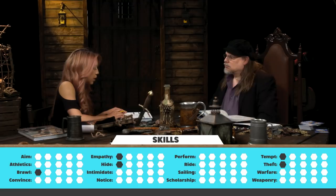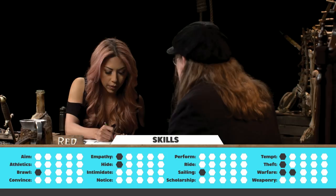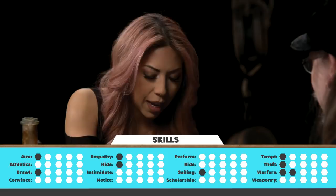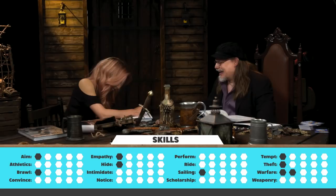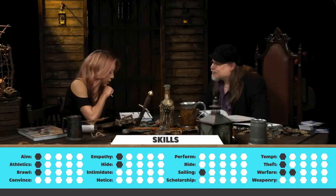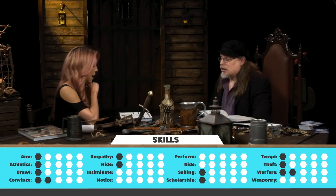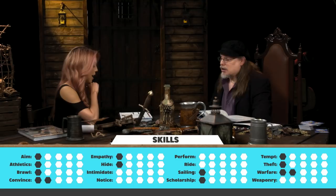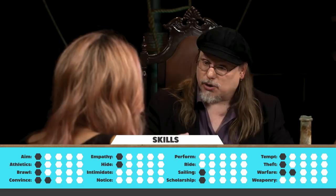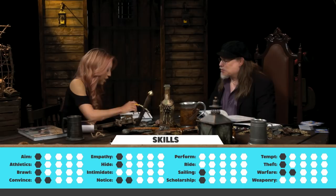Drea's two advantages are connection — once per game, she can say she knows somebody in a foreign port who can help — and sweeten the pot, which lets her spend a point of wealth to make a roll better. She then distributes 10 more skill points: one sailing, two warfare, one aim, one athletics, two convince, one scholarship, one notice, ending with two in notice total — for a character who notices things and uses them to her advantage.